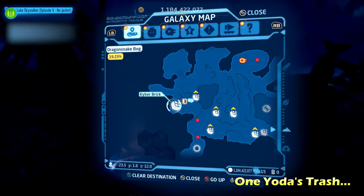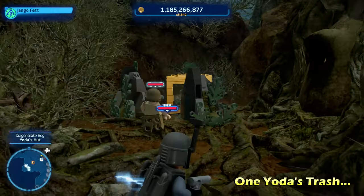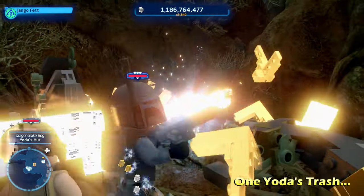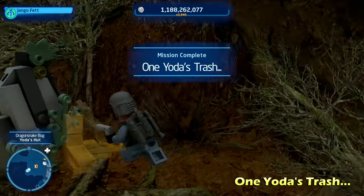We're going to head to the left of there for One Yoda's Trash. Behind here is going to be another gold LEGO object, so we're just going to switch to a bounty hunter character to destroy that gold LEGO object and get the kyber brick for One Yoda's Trash. Very simple there.